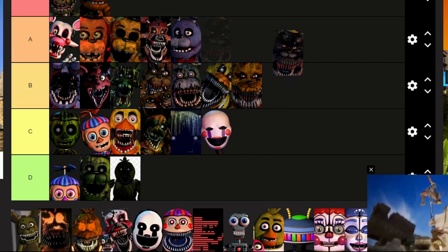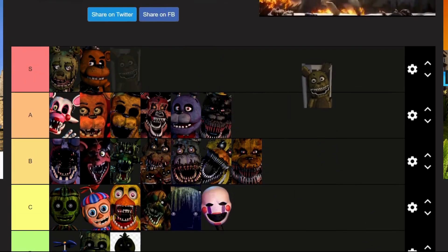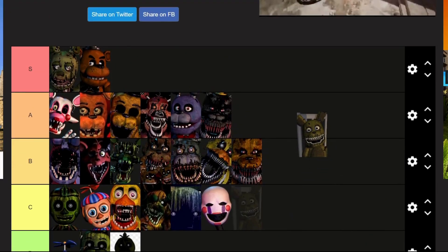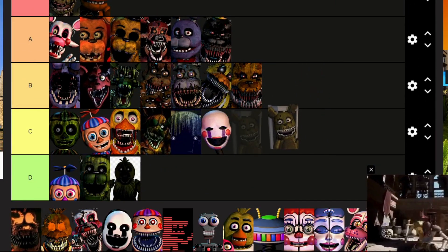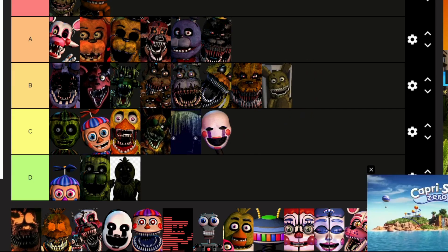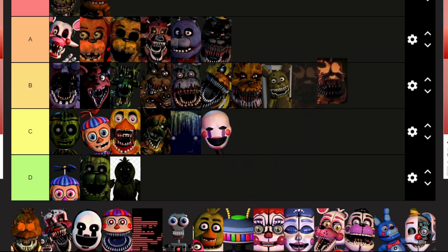Nightmare: you're off in A. Plushtrap — Fun with Plushtrap, the game I can never beat — you are off in B. Jack-O-Bonnie: I've only seen you once, and that's because I chose to play games on Halloween instead of going out like everyone else because I'm too old for that. B as well.